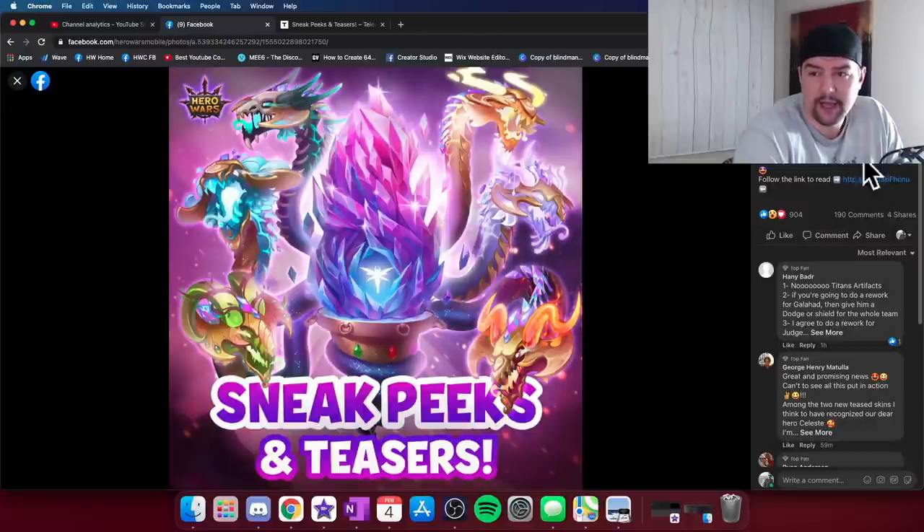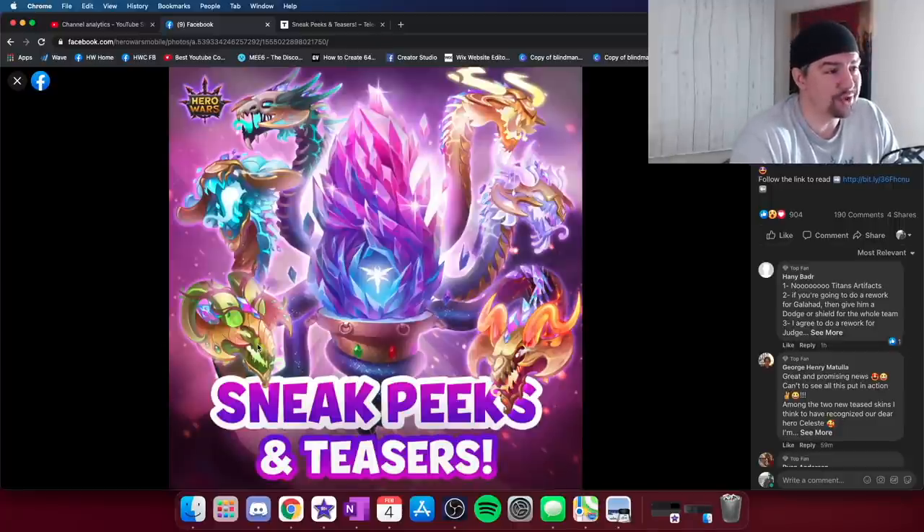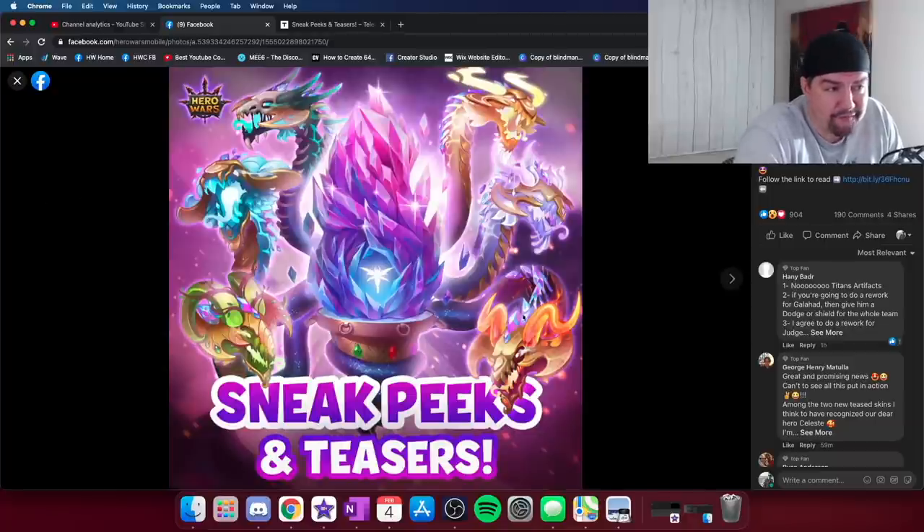You can see this is a teaser image for the titan artifact mechanic coming to the game — Celestial City stuff. I didn't want to spend too much time on it because we really don't know much beyond what the article states. However, I want to take a second to look at this hydra — and it is a hydra, they mention it several times in the article. You can clearly see a fire-based hydra, a water-based hydra, and an earth-based hydra right here.